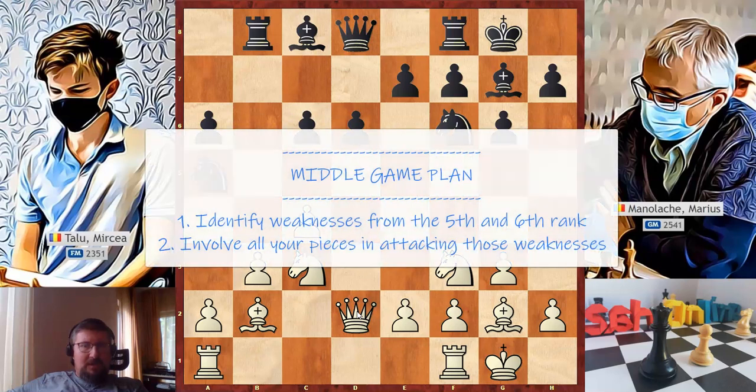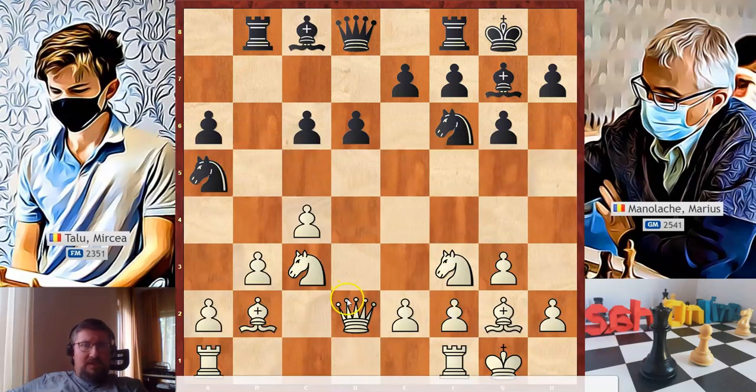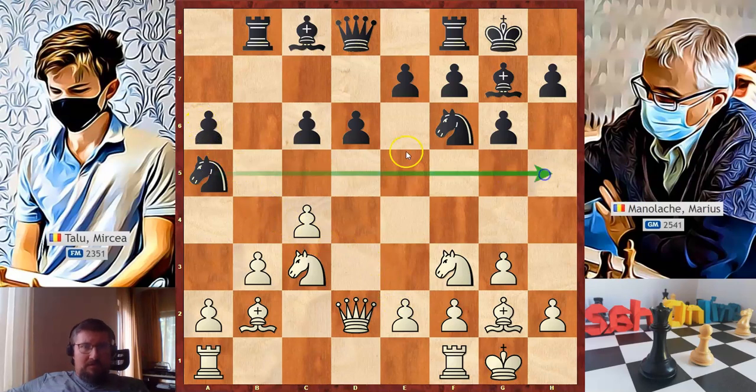The plan in the middle game phase is to start an attack composed of two steps. First, find the opponent's weaknesses — weak squares, backward pawns, isolated and advanced pawns from the 5th and 6th rank. The second step is to involve all our pieces into the attack. This plan has to be updated every time we have a change in pawn structure and material. Black has an isolated pawn on a6 but it's hard to attack it. The general rule is to apply the principle of the least active piece — improve the activity of your pieces or decrease the opponent's activity. White can continue with Ra to d1, Rf to e1, and push the pawn to e4, e5.